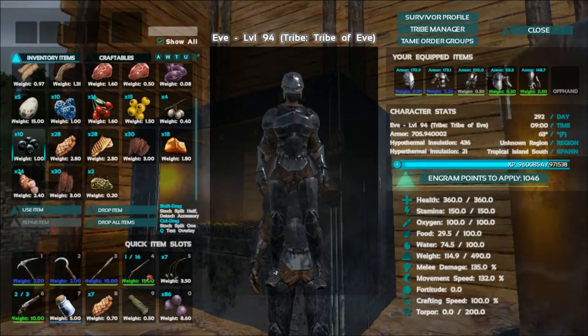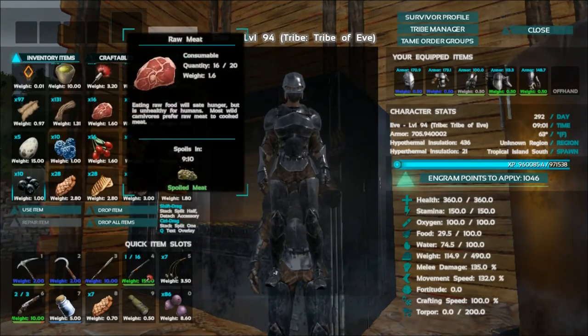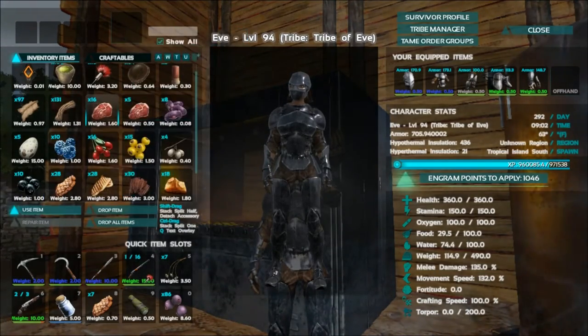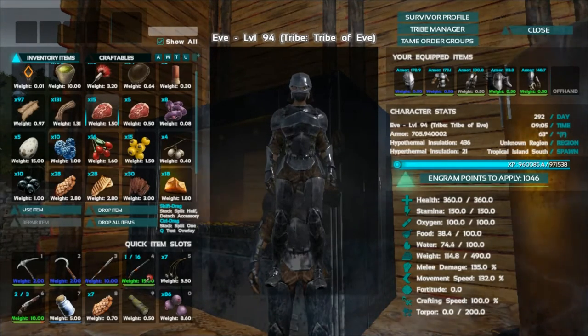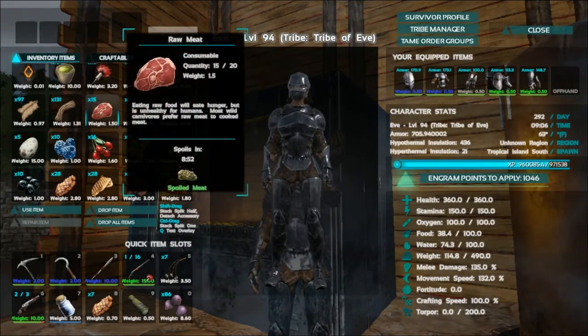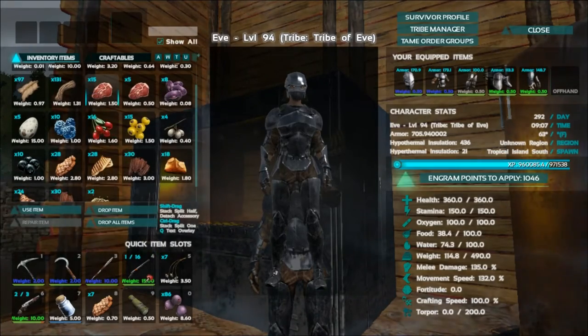As you advance you can build a campfire and then start cooking different meat. Now you can eat raw meat — here I've got just some regular old raw meat. You can see my food is going up but my health is also going down. My health went down five points. So you're going to eat this at your own risk.